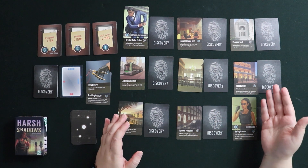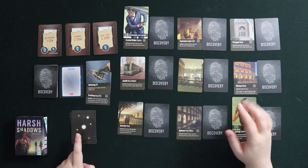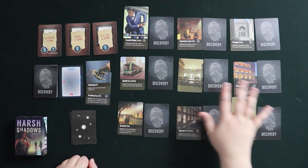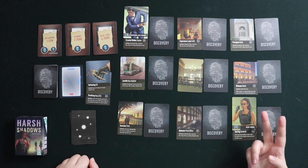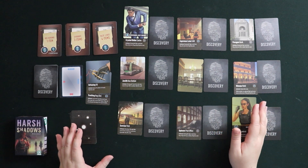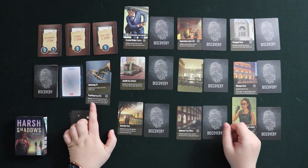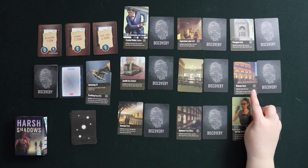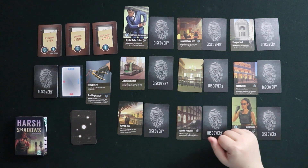Each turn you get to move and take actions, then the spy moves according to directions on a little deck. There's a random setup where you lay locations out differently each time, and every location except the middle one has a little ability to help you — making the spy move, getting cheaper peeks into evidence decks, and other useful things. You must also place a tracking bug on the spy, using card powers — particularly the hotel card if revealed — to direct the enemy spy onto it.